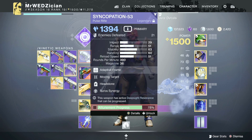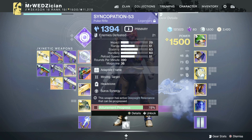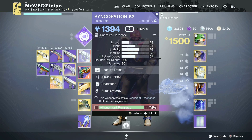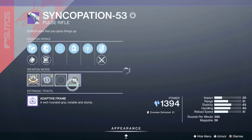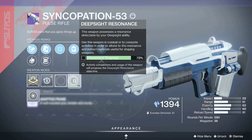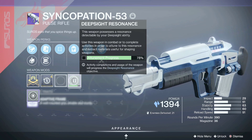You need to attune the weapons so you can extract whatever is inside them — meaning the materials you are going to need. For instance, let's look at one of the weapons with the red border. I'm trying to attune this weapon and I am at 78.